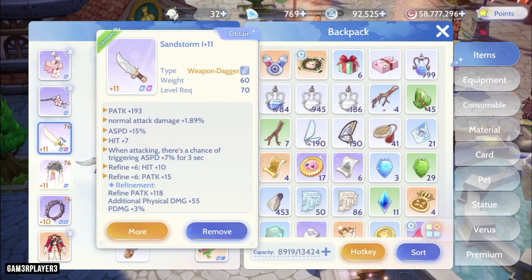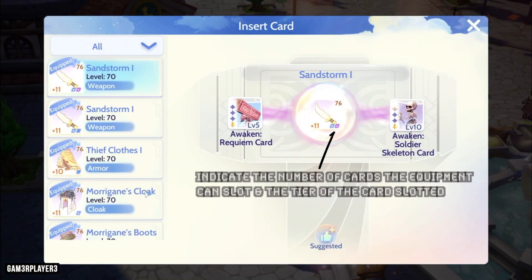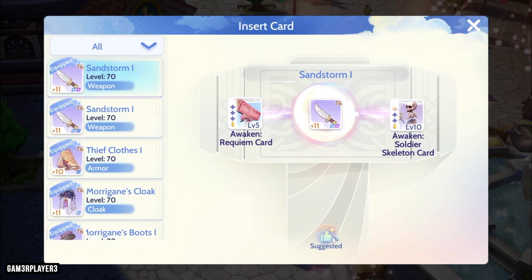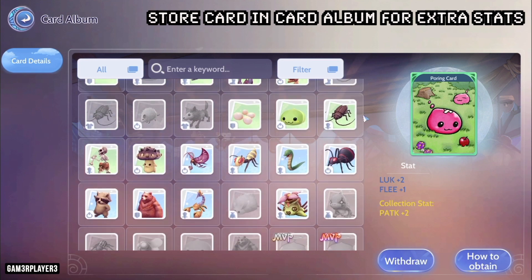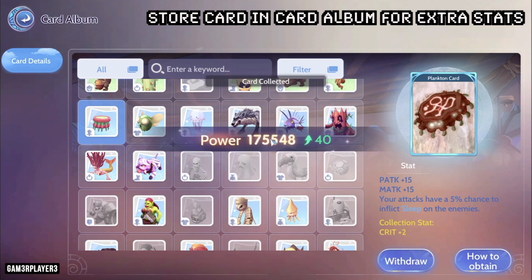Only certain equipment have card slots, indicated by the number of sockets available. You can spend advanced diamonds and Eden coins to add sockets. Once a socket is enabled, you can add the desired card. Note that each card is specified for a certain type of equipment only, and when you switch to different equipment, you will need to add the socket again. If you have extra cards, you can store them in the card album, which grants you extra stats.